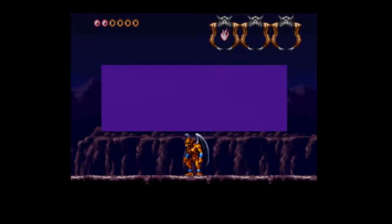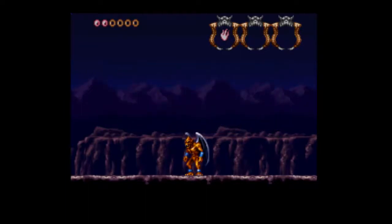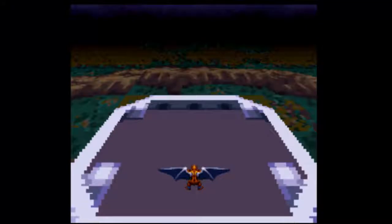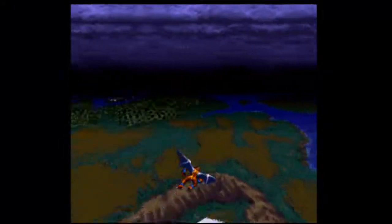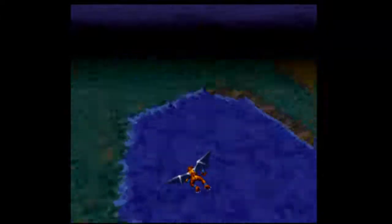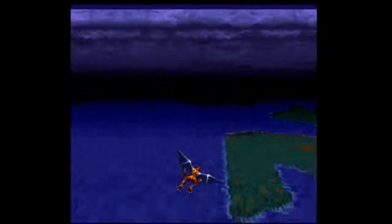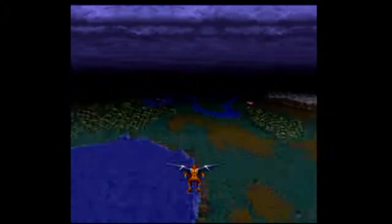Ooh, shiny. 'You have found the Crest of Earth. With it, you can morph into the Ground Gargoyle and gain great speed and the strength to break stone statues.' Spiffy! And we can fly around! Yay! And swoop! Which is really cool. Mode 7! We love you, Super Nintendo!